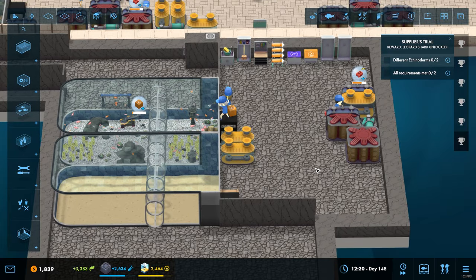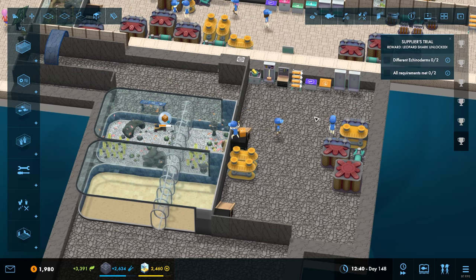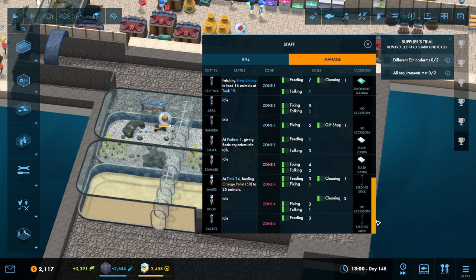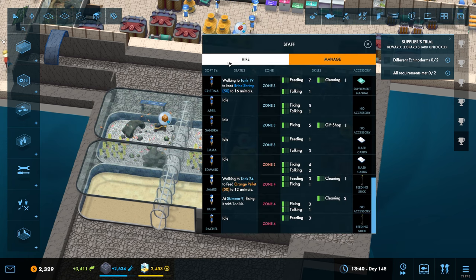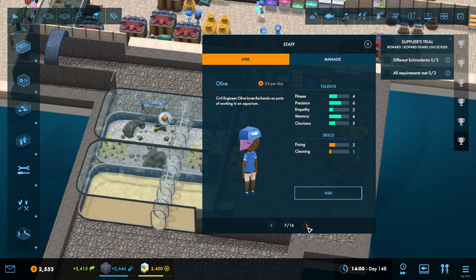Right, so now we just need to wait for the money to build up. We've got enough people working in this area I think. We will need someone in zone three and zone four - we've got your feeding and your fixing. We are going to need someone to do cleaning and gift shop stuff once this opens up. If we have somebody that can do both, that would be pretty awesome.